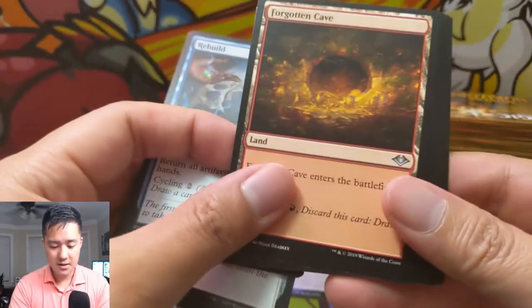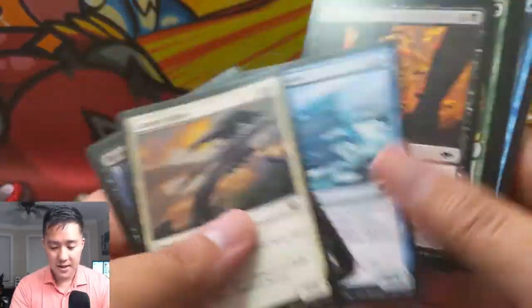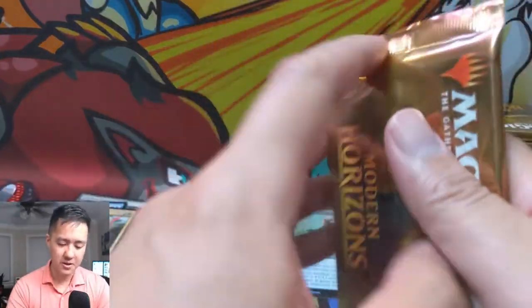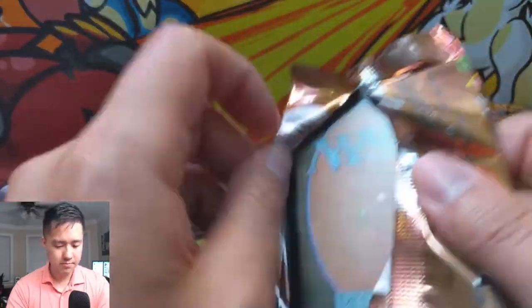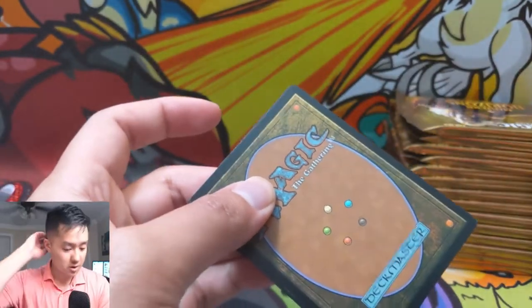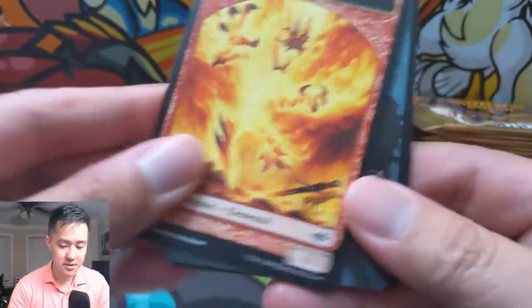Rebuild, Forgotten Cave. I feel like Reap the Past has a lot of decks where it's pretty good but none where it just synergizes perfectly. It's kind of expensive if you want to pull multiple cards, and I think it's the random part that really kills it.